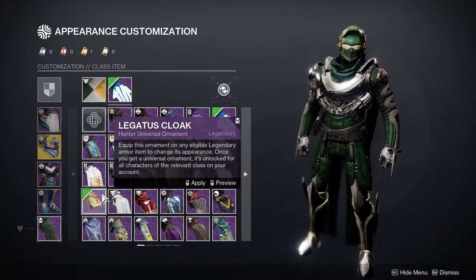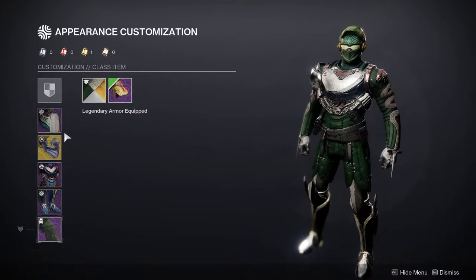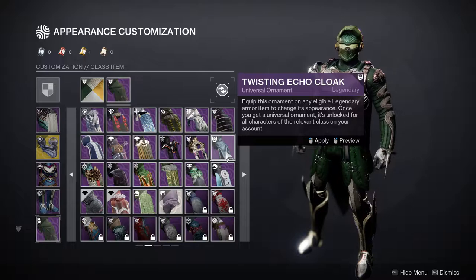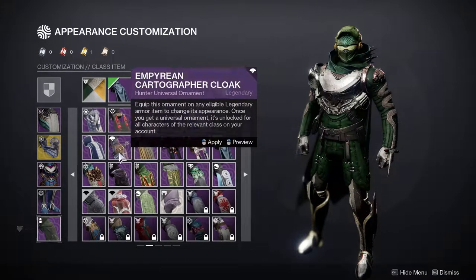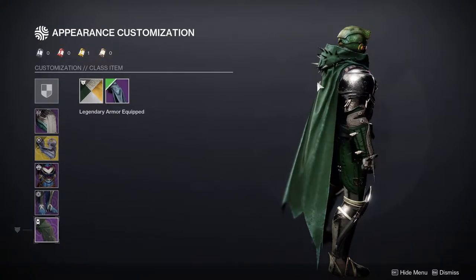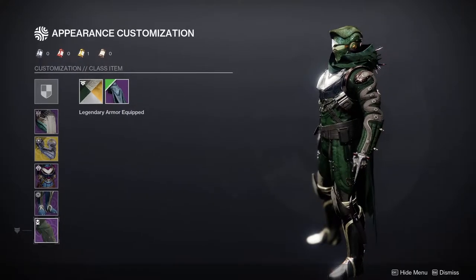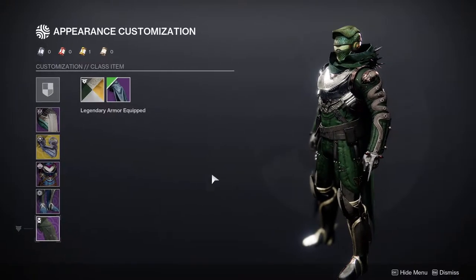There are even some cloaks where you just have nothing there, which is really cool. The cloak I was currently wearing — from the 30th Anniversary, specifically the Grasp of Avarice dungeon — is the only cloak where the actual hood comes down. I personally think we need to have this as an option: both being able to put the hood down and being able to take the hood off entirely.